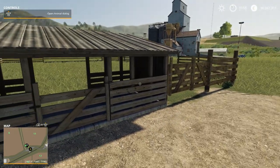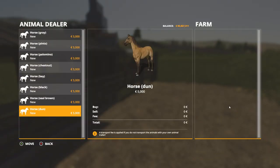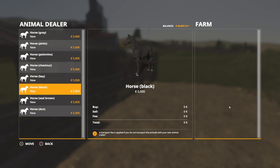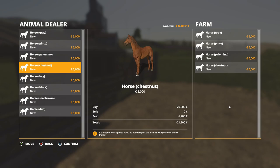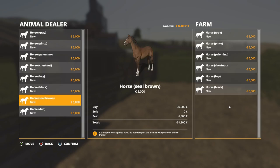So here is the animal dialogue on the side of the pen. You can choose between all your different types of horses - there are eight different types. You can pick one up right here and if you were to buy it, it would be five thousand dollars with an additional three hundred dollar transport fee for every horse you buy. If you're not planning on buying a lot of horses, that's not that big of a deal.